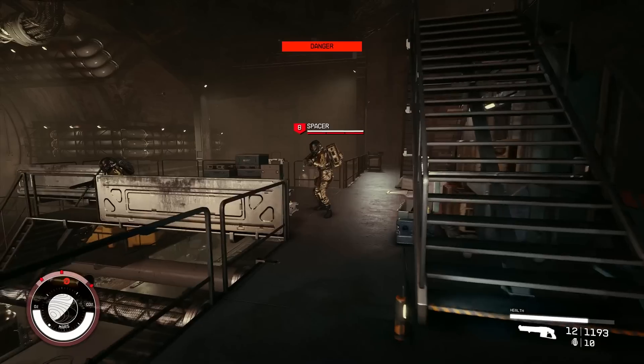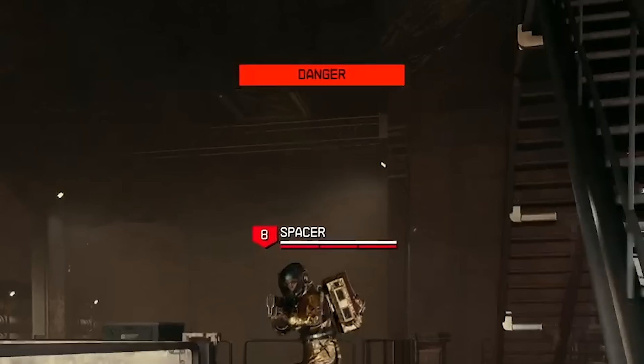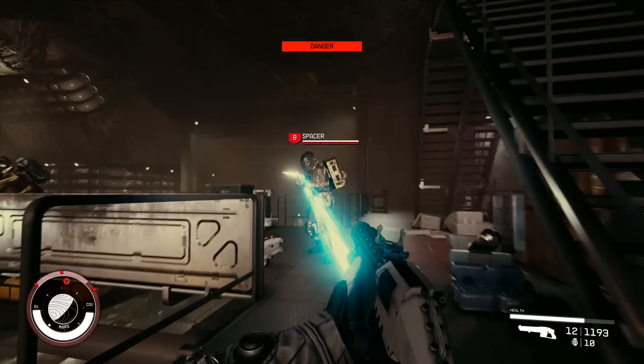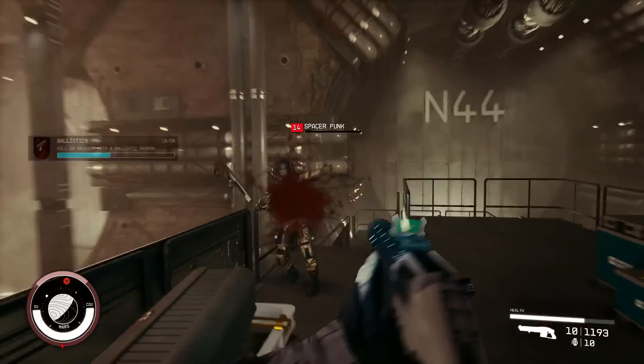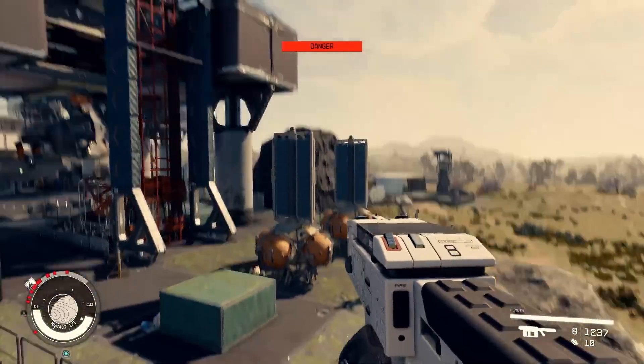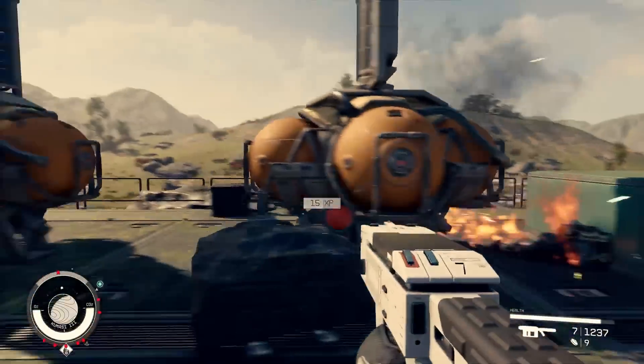A lot of people are just going to run and gun — in that case, why not equip something powerful? The stealth bar is now replaced with 'danger,' obviously a warning to enemies because they're about to be smoked. This ballistic shotgun makes short work of Spacers on Mars. Keep in mind a level 8 spacer has armour and another doesn't, but it rips through them all the same, granting the player some ballistic skill experience. For a shotgun, you have a lot of ammo both in reserve and in the magazine.